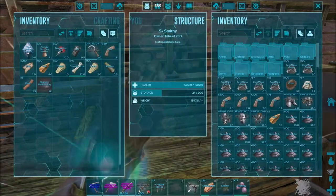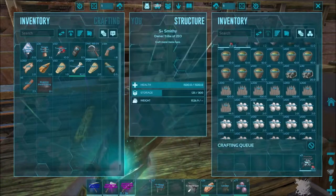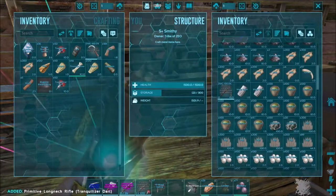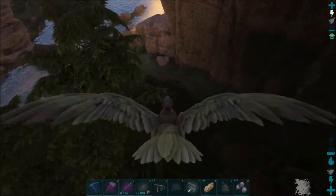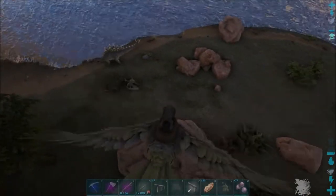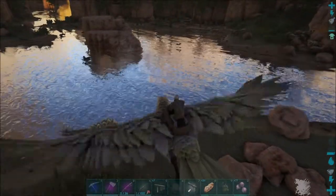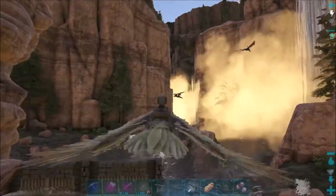I did get that new shotgun I got in the last episode — I put it up but haven't used it yet. Let's come down here and see what we can tame that we can pick up with our argentavis. Usually there's all sorts of raptors around. I have parasaur, I can't pick up the stego — what else do we got? Any raptors? Oh, there's a carno — I can't pick up a carno though.